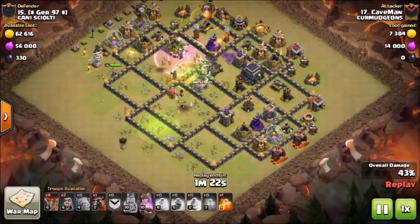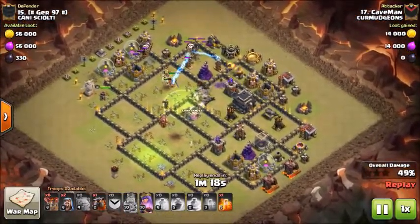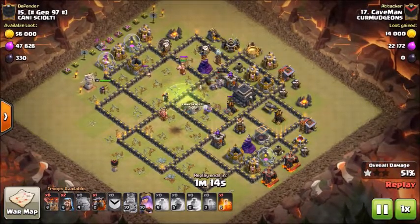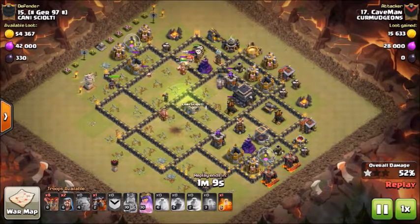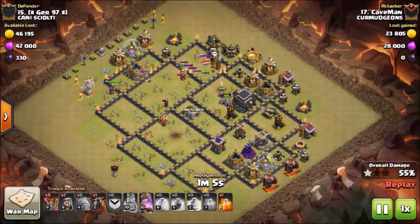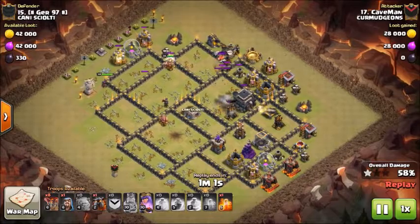He puts down the heroes. The queen wanders a bit but he has a hound in his CC so it shouldn't be too big of a problem. He has a rage and a heal for his main kill squad as they plummet into the base. Both enemy heroes go down. The hound CC pops but the wizards are doing their best to take it out, and he has a poison for the pups as well.